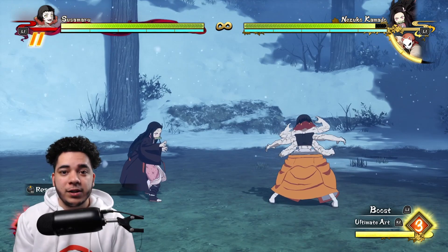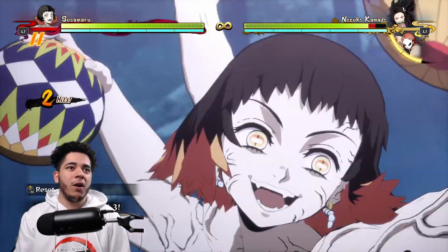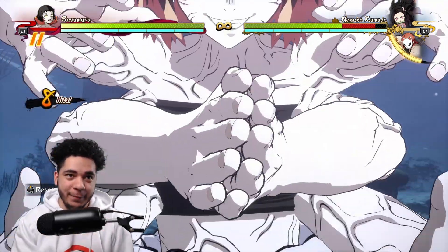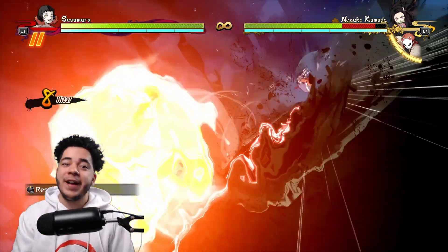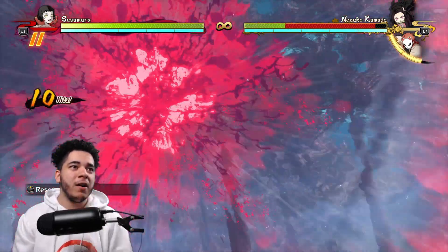Her ultimate art is spiraling shot, which is basically R2. I'm not gonna lie — Akaza had a really good animation, probably top 3 best in game, but looking at Susumaru's, bro, she is a little too fresh. Oh my gosh!